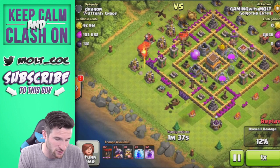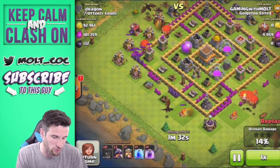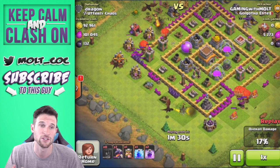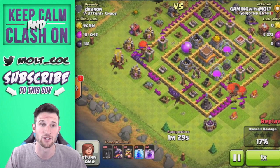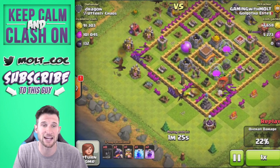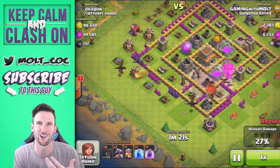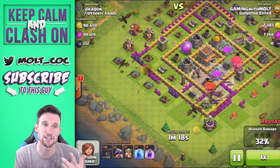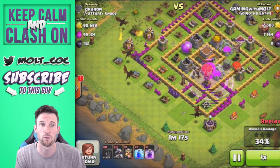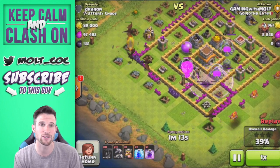We've gotten rid of two of the air defenses and we've still got one down here at the bottom. We're going to drop off the rest of our balloons down there to take out the rest of those air defenses. Now I've only got a couple of buildings left that can actually attack our troops since they're all air - the Teslas, the Archer Towers, and the Wizard Towers, because now all the air defenses are down.